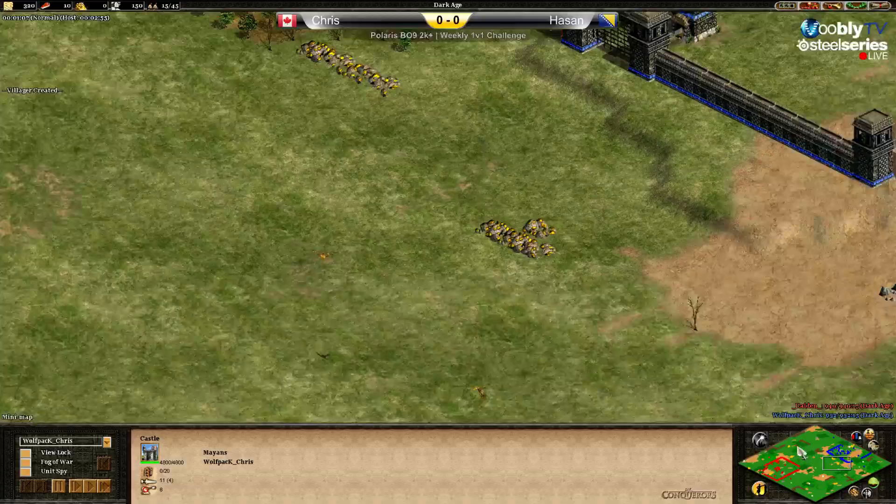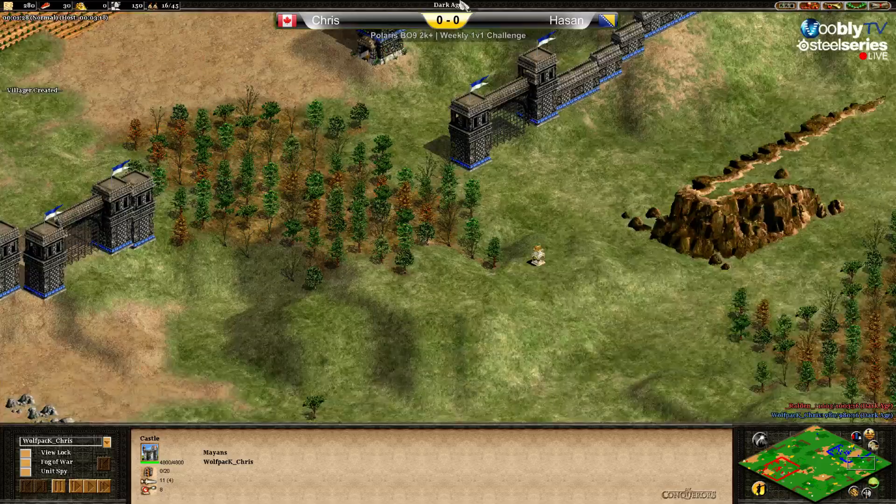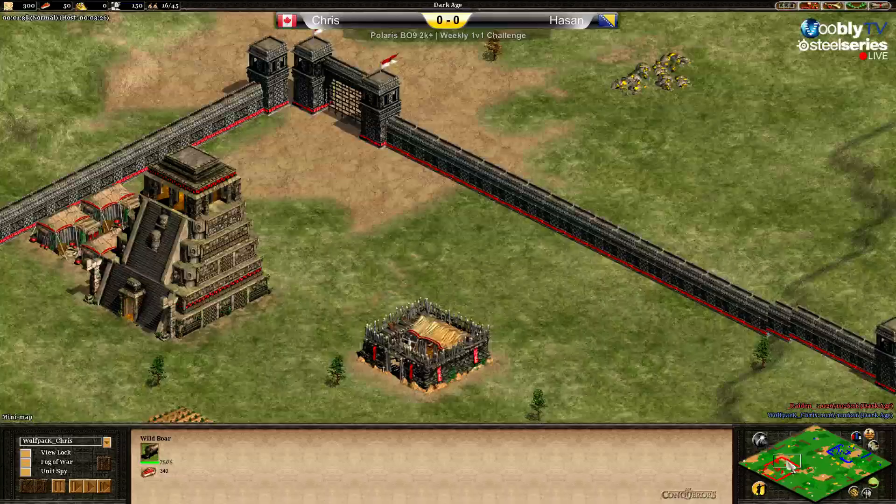Let's check the boars. Hassan's boars are outside his walls, and Chris's boars are outside his front gates — so both players with boars outside.